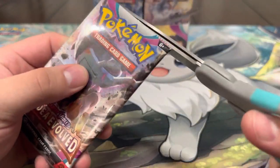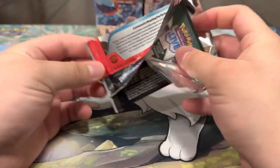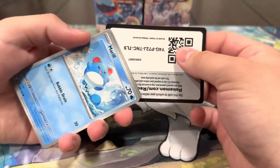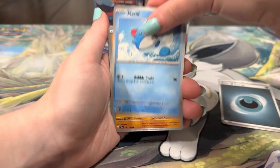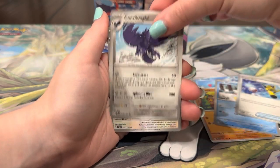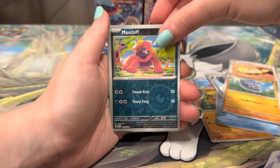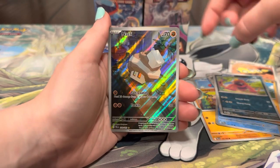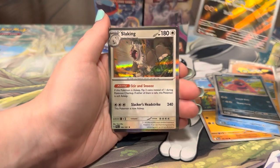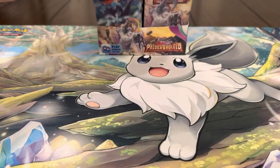I really like the Gold Chien-Pao, that's my favorite card we've pulled so far. So nice. I hope we get some nice full arts from the set too — I want the Chien-Pao really bad, I want all the legendaries. Energy, My Will, Mankey, Dilbert, Super Rod, Orthworm, Dunsparce.